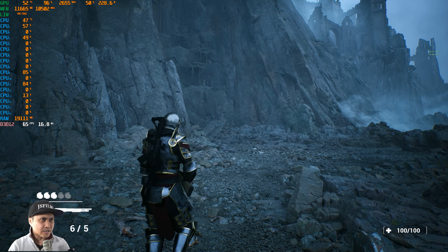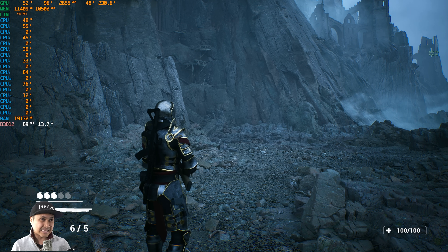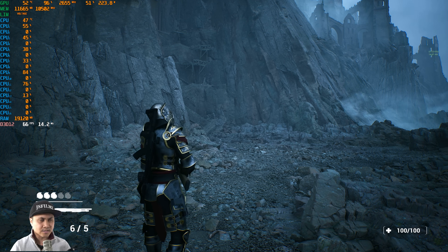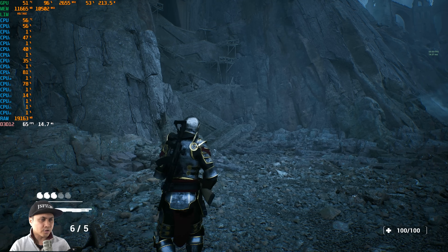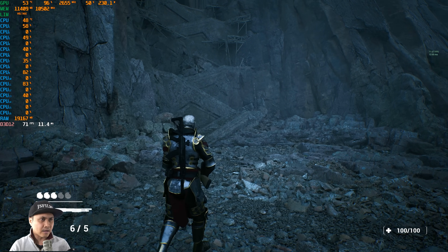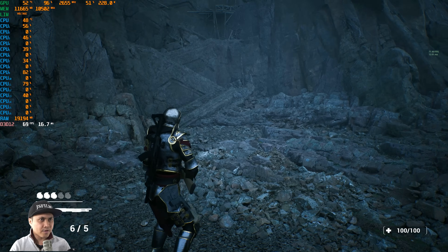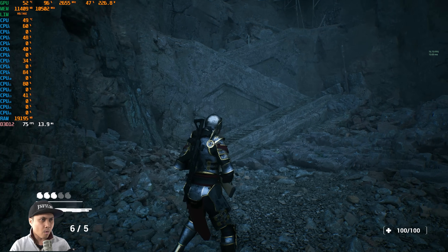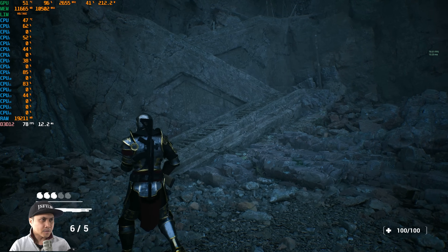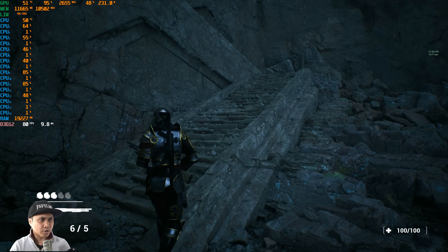As far as the scene goes, I didn't change anything except inside the post-process volume — I turned up the reflections and changed it to Hit Light Reflections, because by default it is Surface Cache. If you want to try it on your own, just change it to Hit Light Reflections. Also, I don't think they meant for this to be a playable demo, so the collisions might be a little wonky.